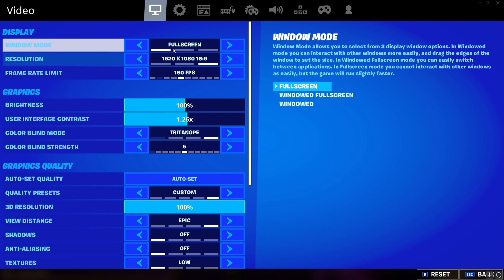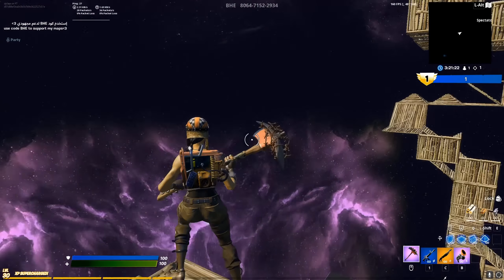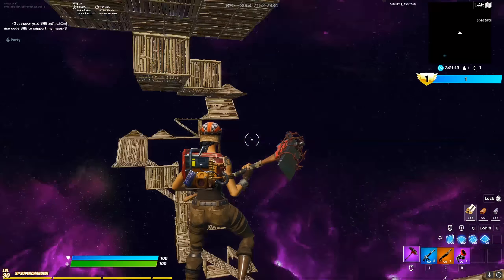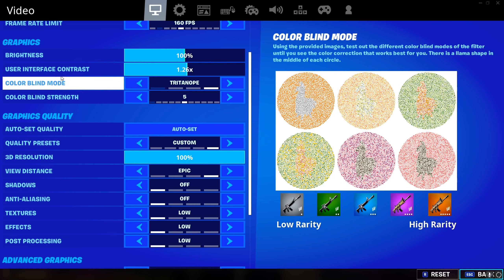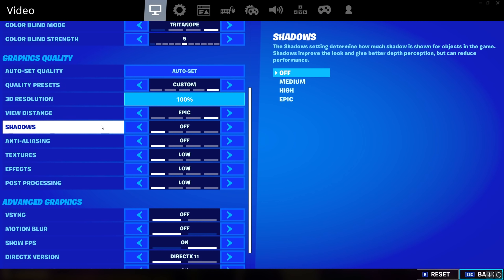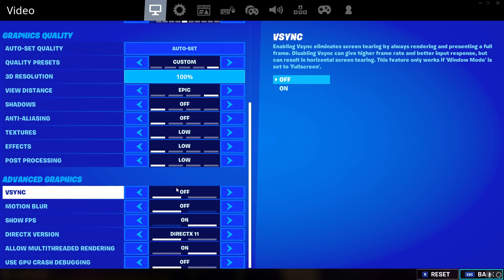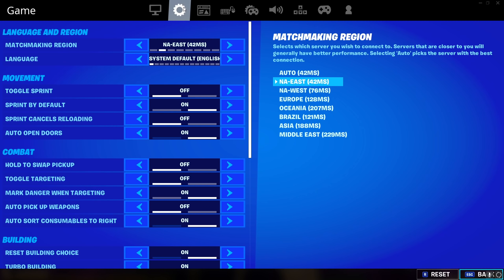This is my video page. I used to use the Toner 10 but people were saying it looks ugly in my videos. I actually liked it because I make the game dark, but I've now switched to Note 5 and I've grown to like it — it looks a little clearer. I put 100 brightness, 1.26x on user interface, contrast on, view distance epic, everything else is off or low. Advanced graphics: VSync off, motion blur off, show FPS on because I like to see what my frames are at, DirectX 11, allow multi-threaded rendering on, use GPU crash debugging off.